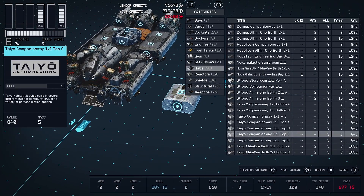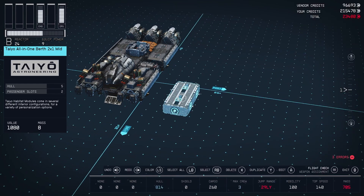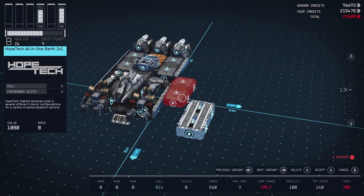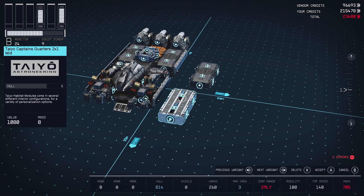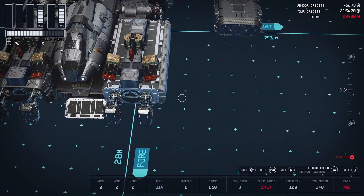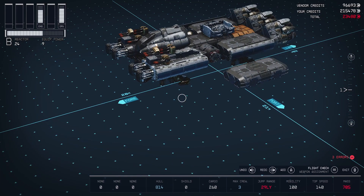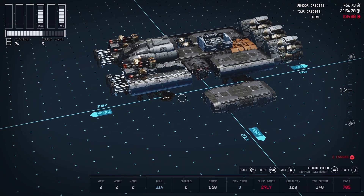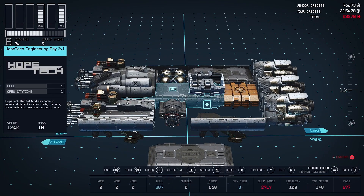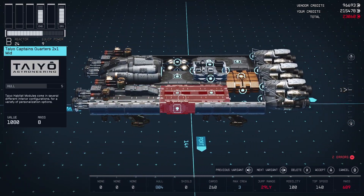What about that Teo hab — the mid two-by-one? It's exactly the same but will look moderately better because it's a compatible part. I'll go ahead and do that. I could still go with the tail one in the middle, or the HopeTech deck in the middle — I'll just do the tail on the sides.